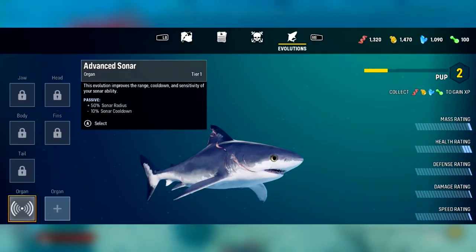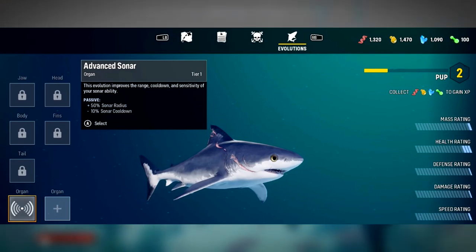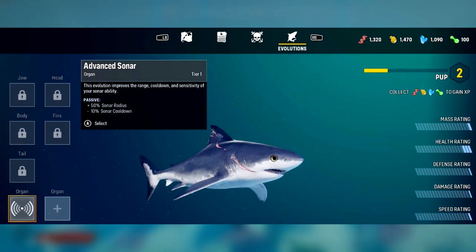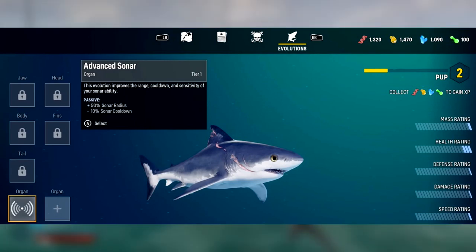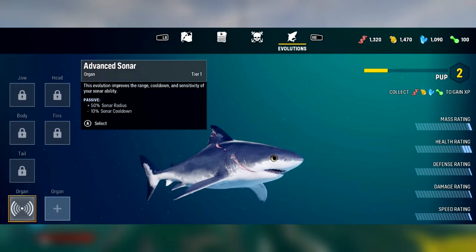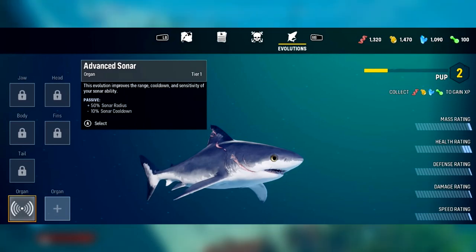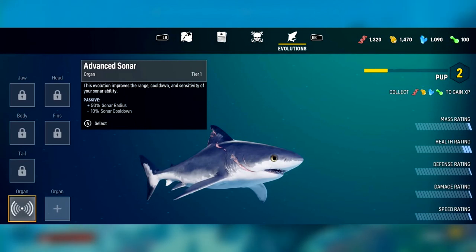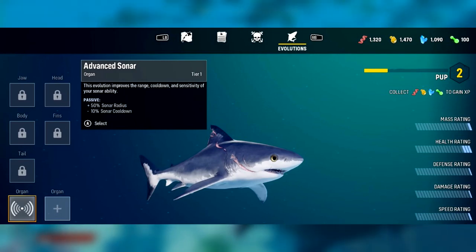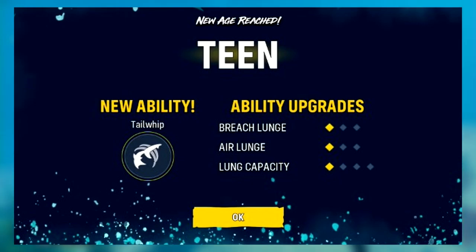Taking a look at the evolution menu, on the right-hand side you have to earn XP to level up by collecting nutrients. You have a shark rating based on mass, health, defense, damage, and speed — all of which can have 20 points each. On the left side you can see an organ upgrade: a tier one advanced sonar, which is a passive ability granting a 50% bonus sonar radius and minus 10 sonar cooldown.